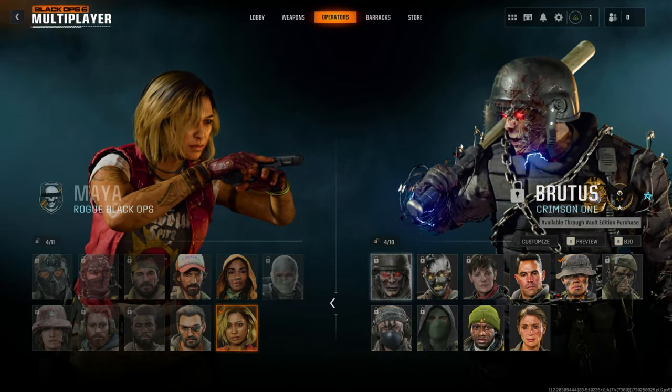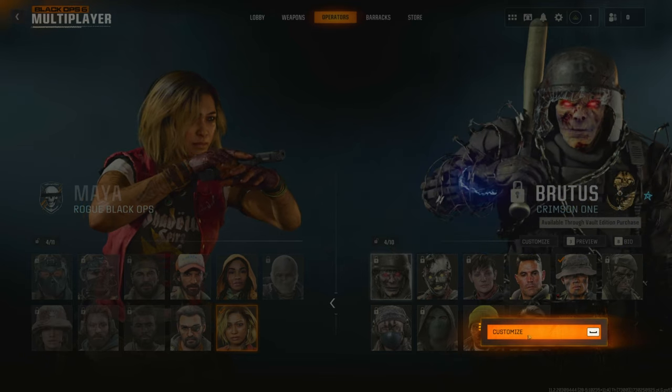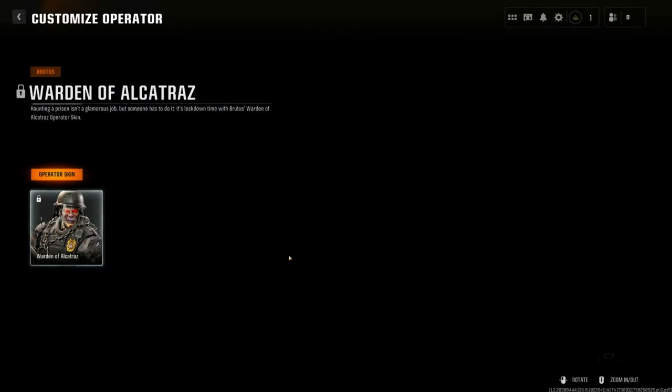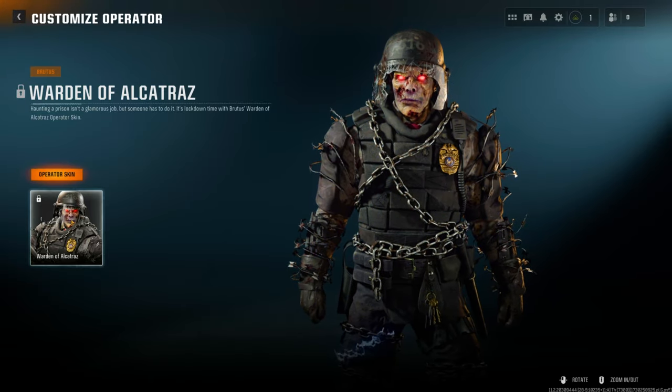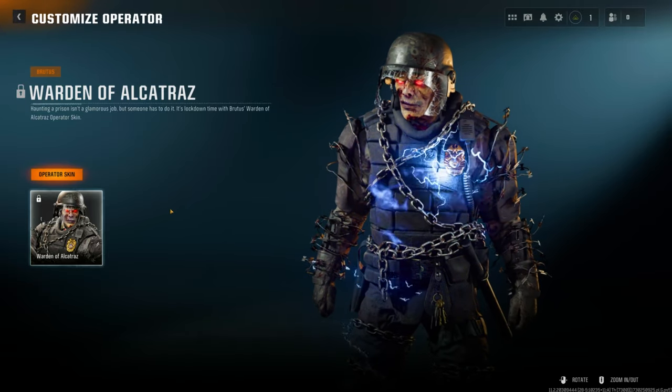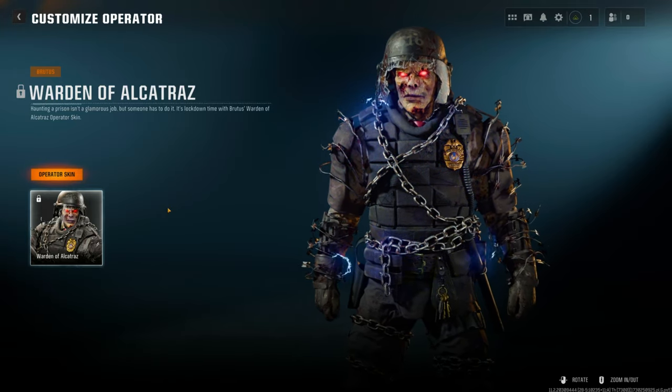Let go over that unlocked character, just like this. Now the customize option is going to come online, so press Customize. Now come to the locked character again, hold the right-click down on his face, bring it to the blue area — so outside over here — and keep holding down the right-click.